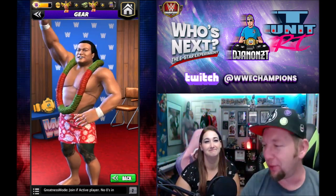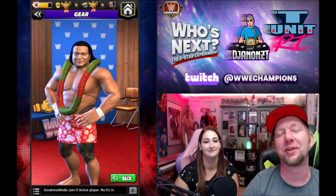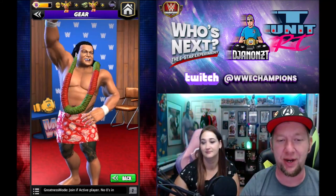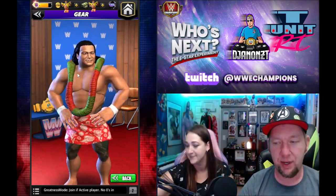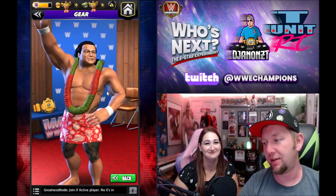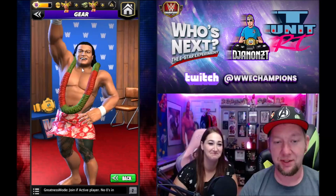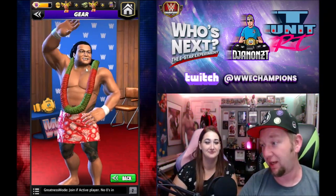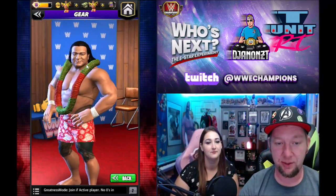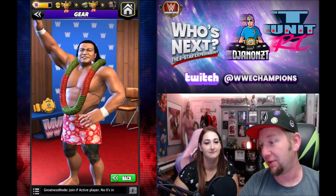Ladies and gentlemen, my name is DJ A9ZT, this is T-Unit and we're back with Who's Next: The Six Star Experiment. Today T-Unit messaged me and said she hears people talking about Maya Villa — he might be good for faction boss. So I said let's do it, let's check him out. T-Unit picked this one; she picked a male this week, we did a little swap-a-rooski.